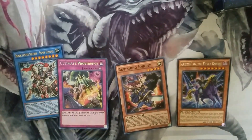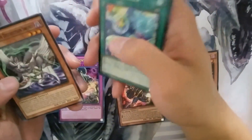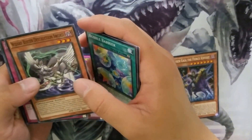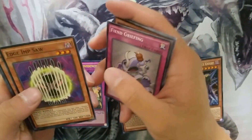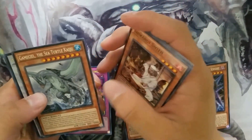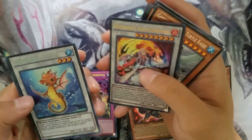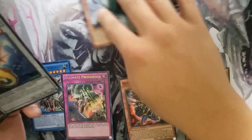Sorry, my fan is on and it's blowing away my cards. Alright, next pack. We have extinction on schedule, bubble barrier, wizard buster dragon — actually, we're gonna pass on that card. Fiend griefing, edge imp saw, rise smith, gamma seal — I already have plenty of those. Oh my god, twin twister! That's actually not that bad of a pack — gamma seal and twin twister. I'm pretty happy with those two.